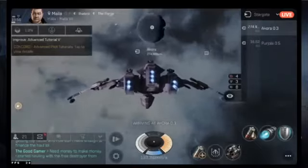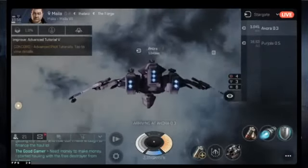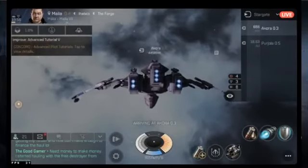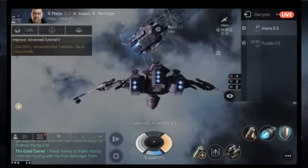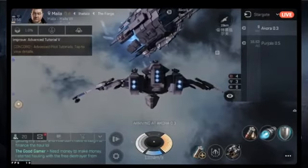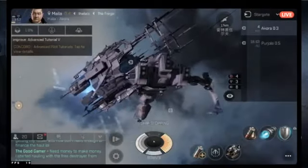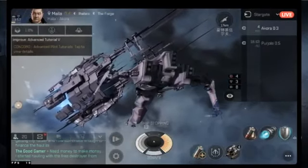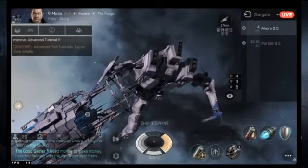You can see on screen a stargate labeled Aquora 0.3 — that's how you move between systems. The same rule applies to stations: if you have a crime timer and get in range, the station guns or gate guns will destroy you. In the early game everyone is pretty vulnerable to gate and station guns.